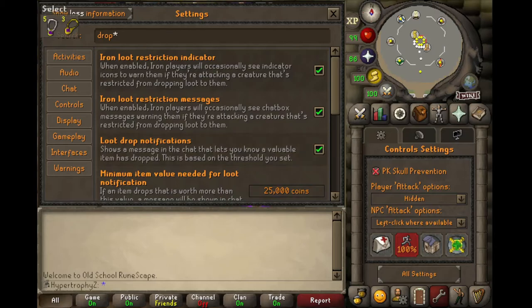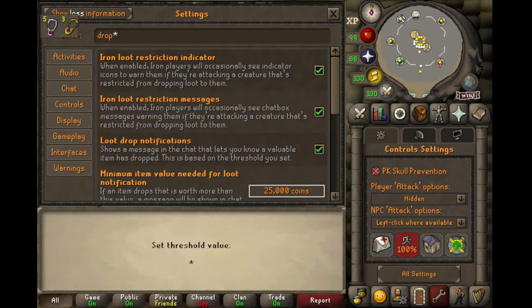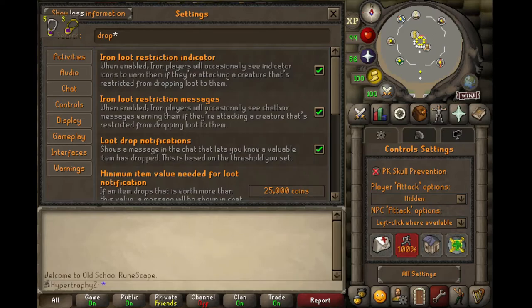And then just below, you can set the threshold. So if you want everything 30k and above to show you a message down here in this window, then you'll put 30,000 coins. You can adjust that to whatever you feel is right.